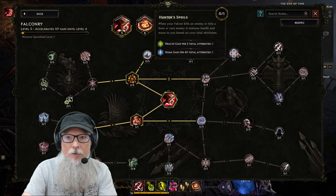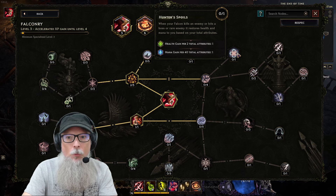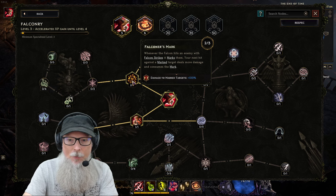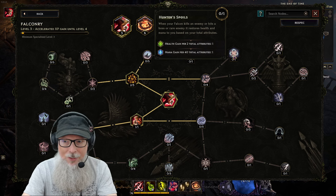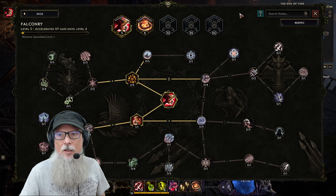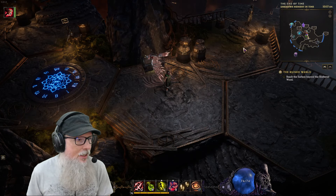I'm currently working on Falconer's Mark, which deals more damage and consumes the mark. We'll eventually get to things like Hunter's Spoils, working our way down the tree as quickly as possible. I'll probably max that out — just leech overall makes for better gameplay because it helps you survive when you're running low on potions.